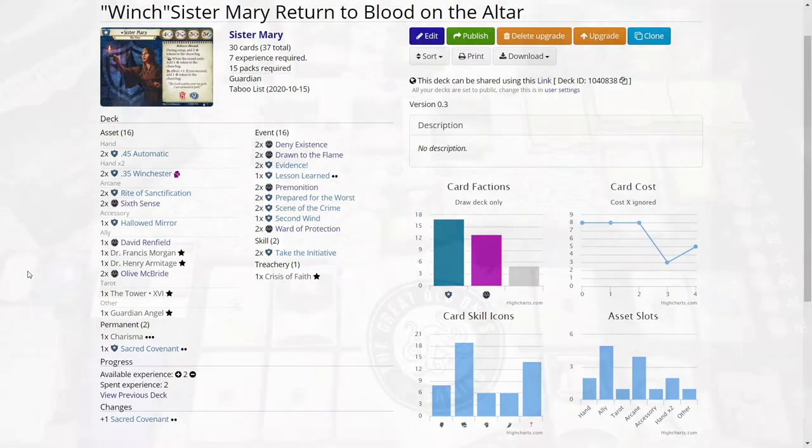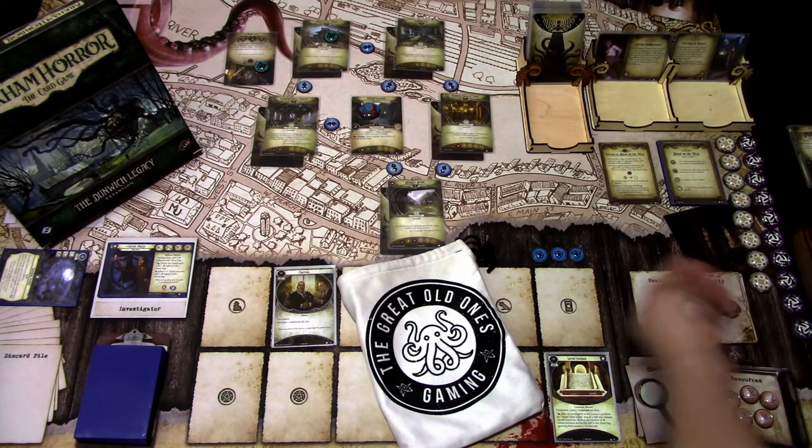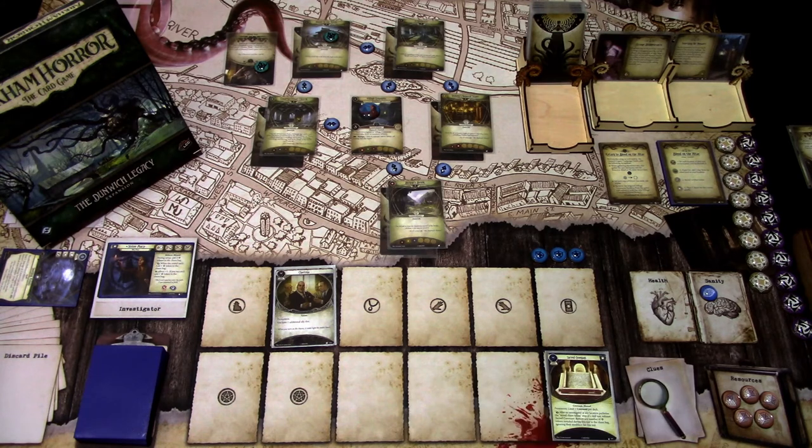We have already set up the scenario. The only thing I need to do is add the blessed tokens that are added in setup. We start the game with the hired gun in play. I decided to put the hired gun in the House in the Reeds, which is a location not connected to the Village Commons. So hopefully we can find some weapons to deal with the hired gun, and that way get rid of him and try to find the secret chamber and the key.